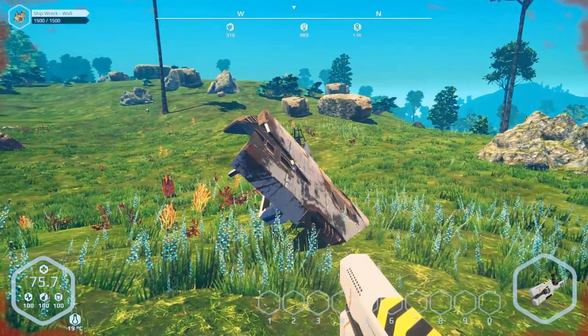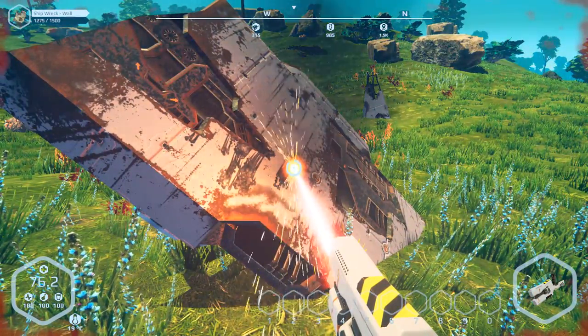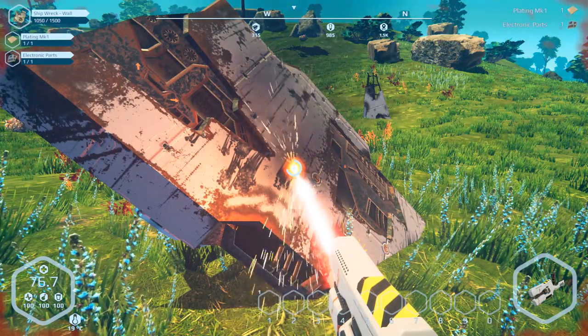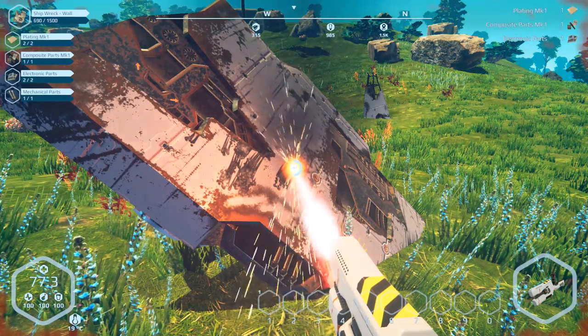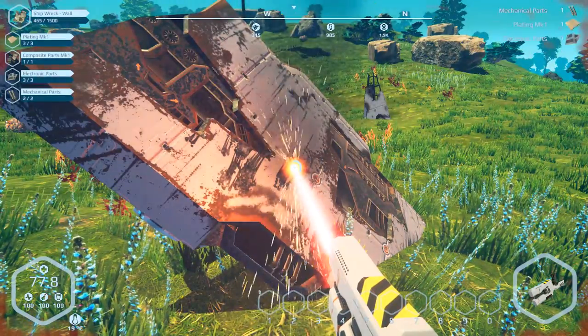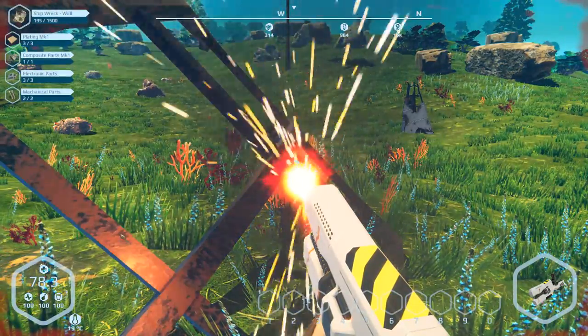Do I have my repair tool? Can I break this down right here? How do I tell how much energy my ship has? So we've got some plating and some electronic parts — we've also got mechanical parts right there. Sounds good to me. Let's break down salvage — what else do we really have to do right now? We've just got to pick up all these little pieces and hopefully it'll be enough to get started.